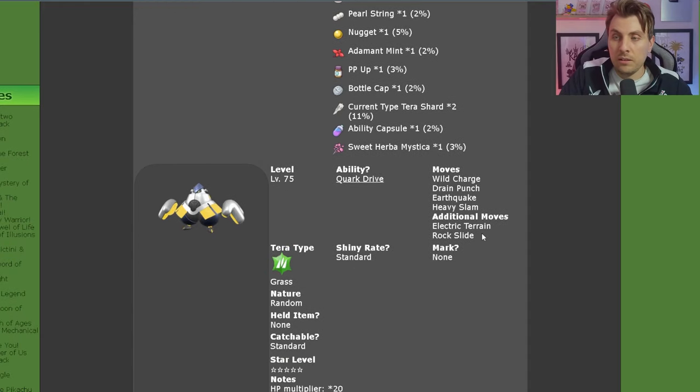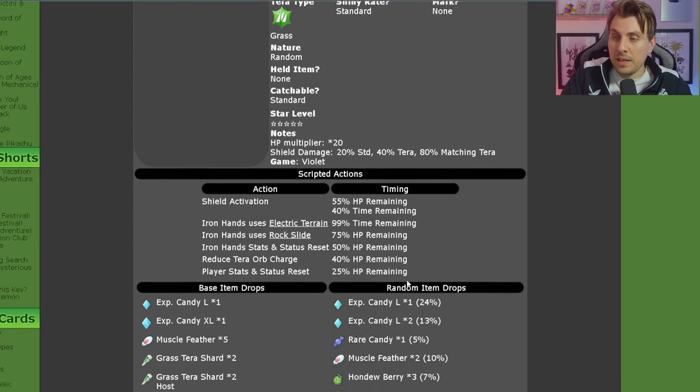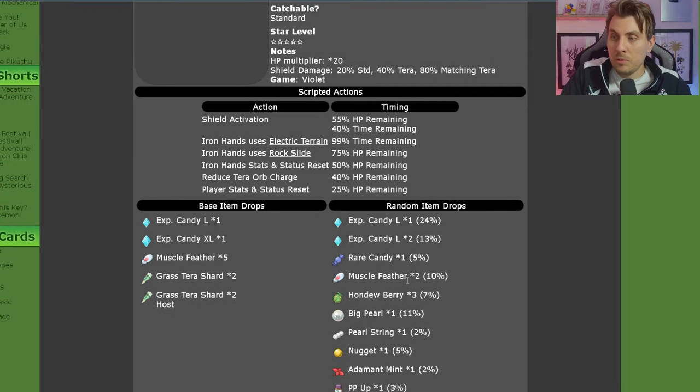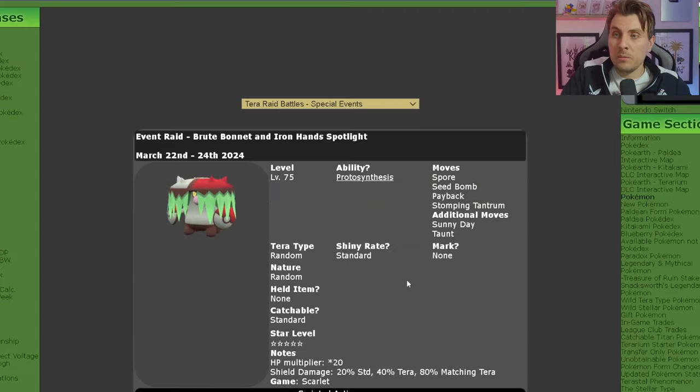Along with Brute Bonnet, the signature Tera type for the Iron Hands raid will predominantly be the Grass Tera type. We'll get into the perfect build in a moment. This raid event runs for these two Paradox Pokémon over the coming weekend from the 22nd of March until the 24th.